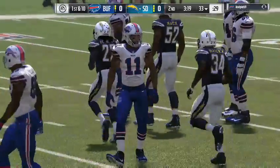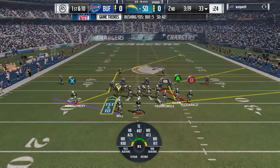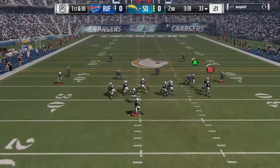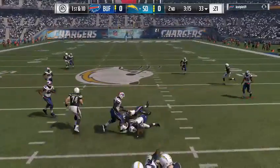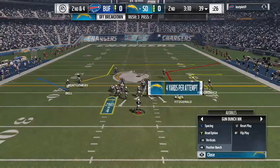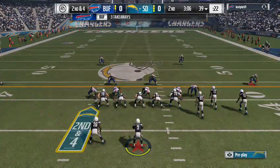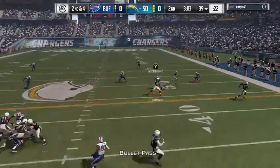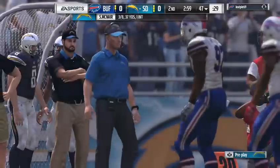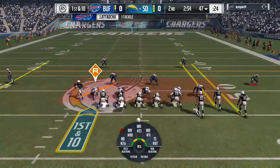San Diego getting set to go — last time they turned it over, went for it on fourth, didn't get it, but lucky because no points allowed. They've got to give a lot of credit to their defensive teammates. That allows the coach to stay aggressive on offense — maybe go for it again in a similar situation. And when you know you've got a defense making stands like that, you play a little better the next time you have the ball.